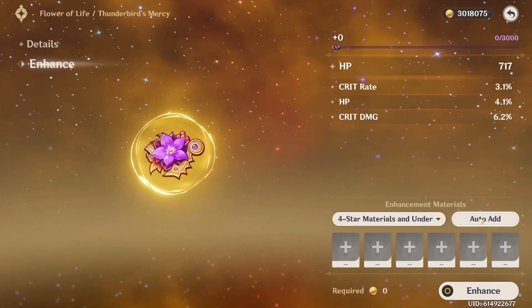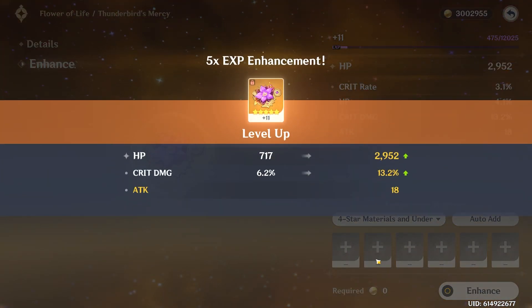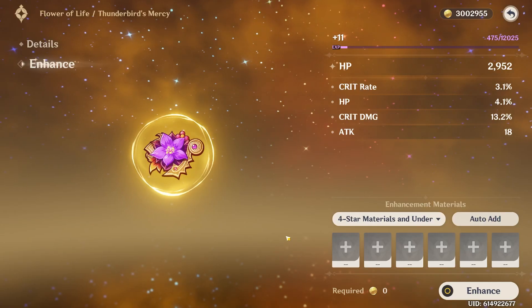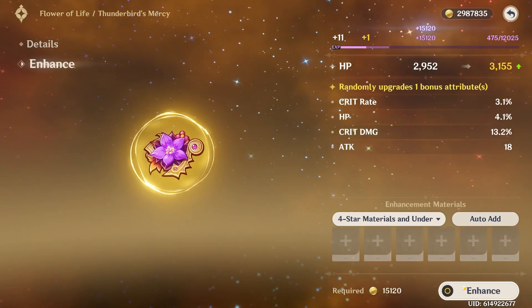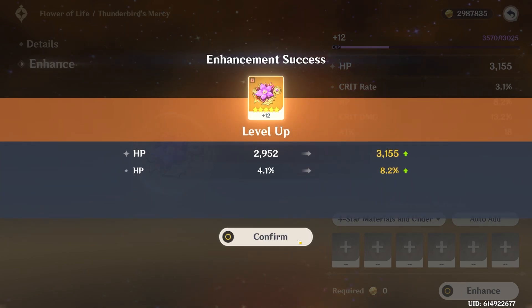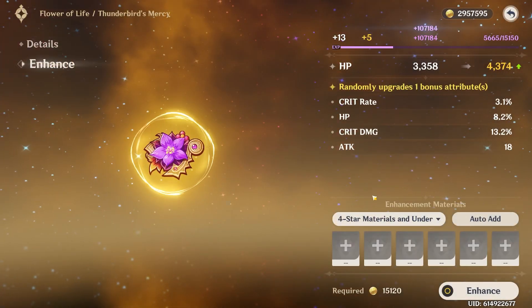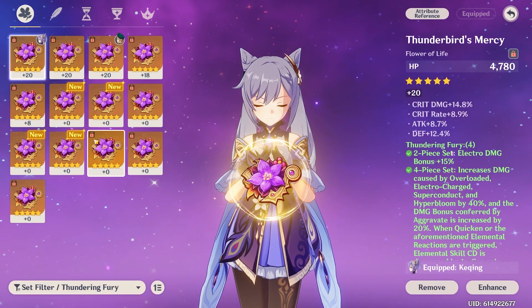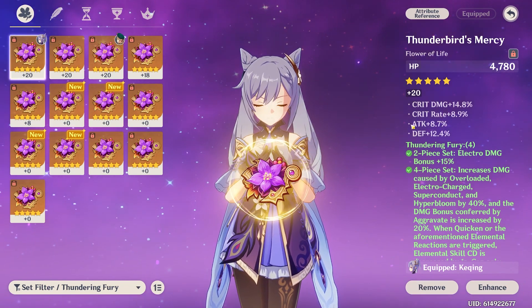Okay, we'll see what it gets — one roll — whoa, that was quite a bit. Interesting. Crit damage roll, and then this piece could be pretty good. HP... you know what, there's still a chance, I'm going for it. It's not good. Yeah, I don't think I can compete with my other one.